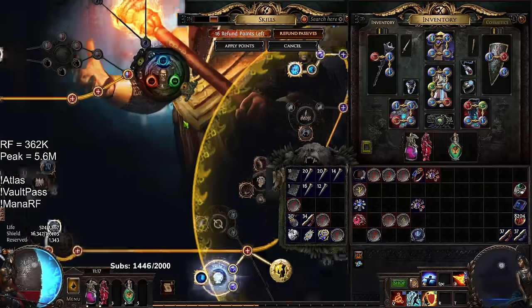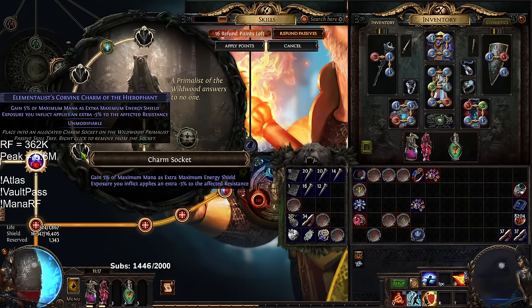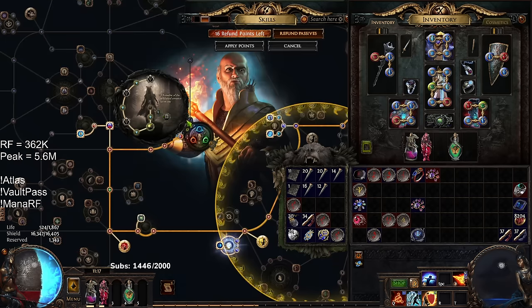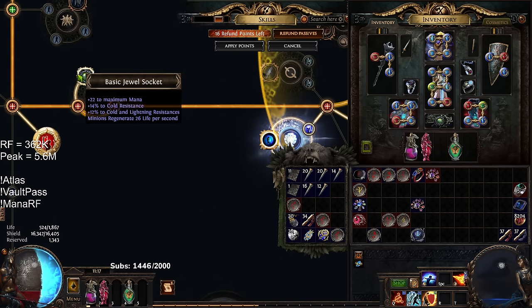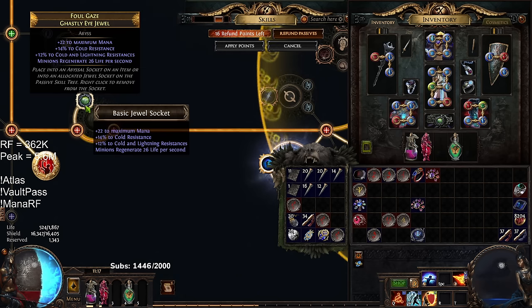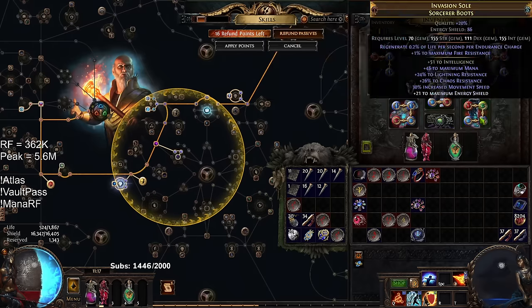Another thing to talk about would be my charms. I'm currently running maximum mana gained as energy shield with minus exposure charms. If you want more sustain, there are maximum fire resistance charms and energy shield regeneration charms. Furthermore, the League Mechanic has that unique jewel which can be incredibly strong for sustain — you could replace this rare jewel I have. The unique jewel can also roll maximum fire resistance, energy shield regeneration, and mana gained as extra energy shield. A lot of those cool sources you can stack to make the build a bit stronger. You can aim for two max fire resistance on your boots instead of one.